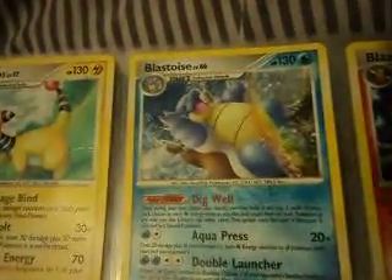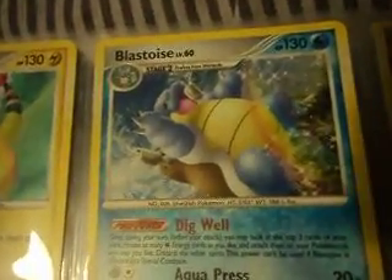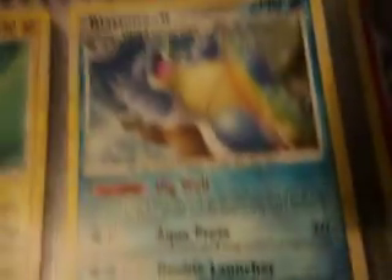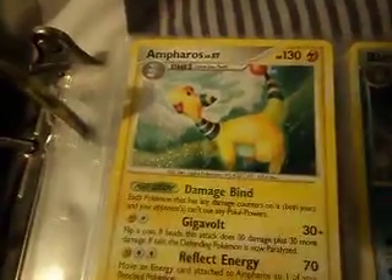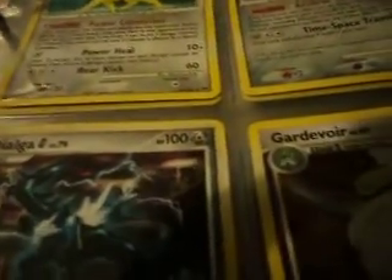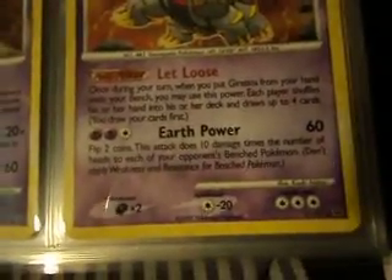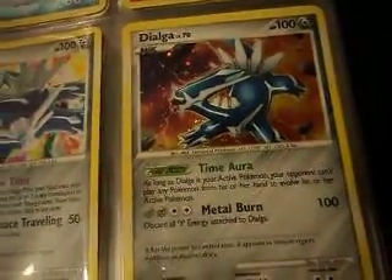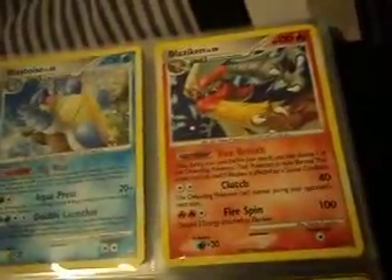Just a quick update on my binder — it's improving. Look at how clear that is; that's what I'm striving for, really clear shots of the cards. If you're wondering what camera this is, it's a Sony DSC-W310, a SteadyShot one — 12.1 megapixel camera. It's a really nice camera, and it's just as good for recording as it is for taking pictures.